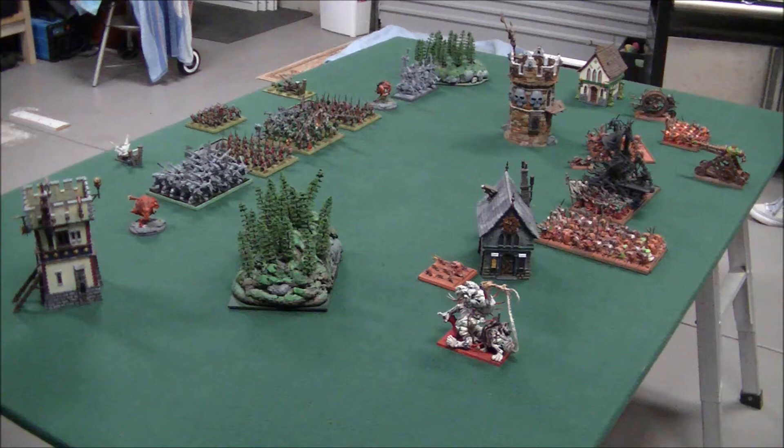For spells, my Savage Orc Great Shaman had Gaze of Mork, Fist of Gork, Fist of Gork, 'Ere We Go, and Foot of Gork. My Night Goblin Shaman had Vindictive Glare and Curse of the Bad Moon. And Snapp's Grey Seer had Plague, Warp Lightning, and the Dreaded Thirteenth.